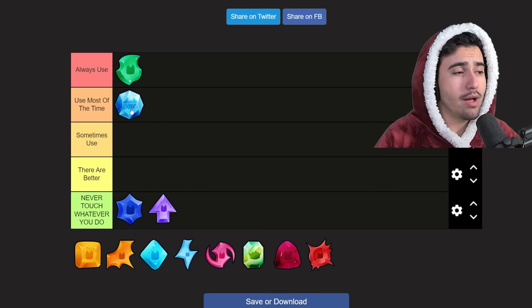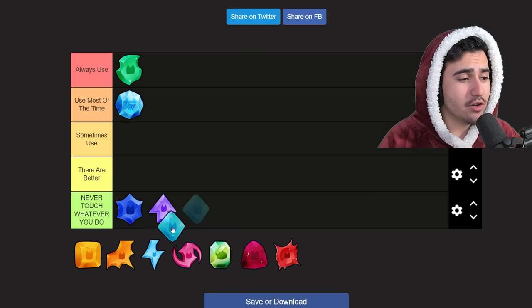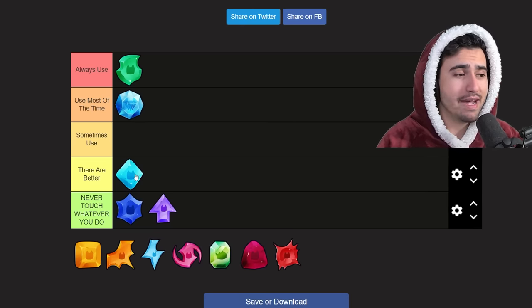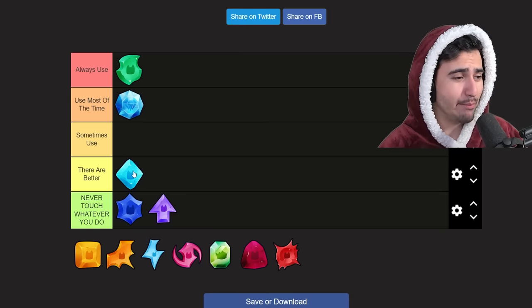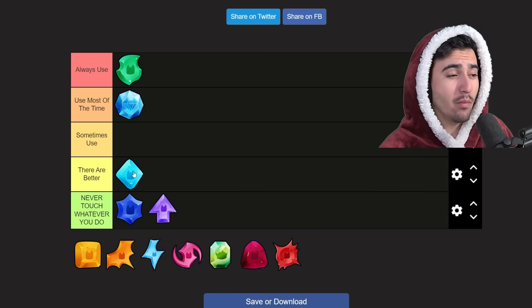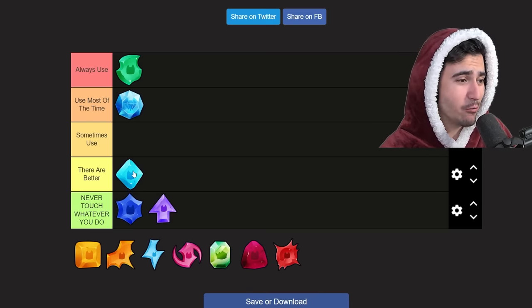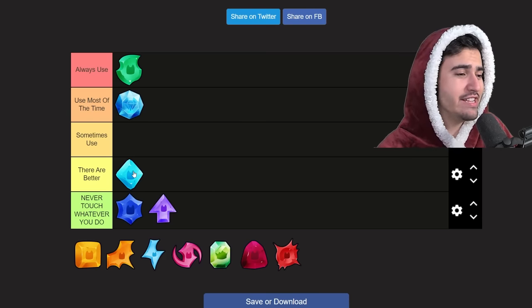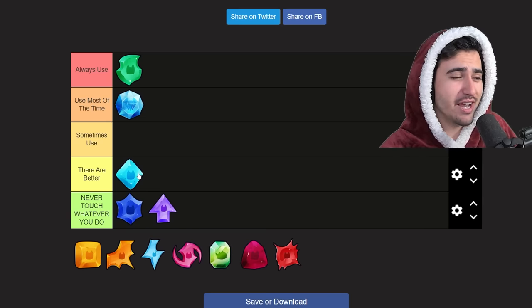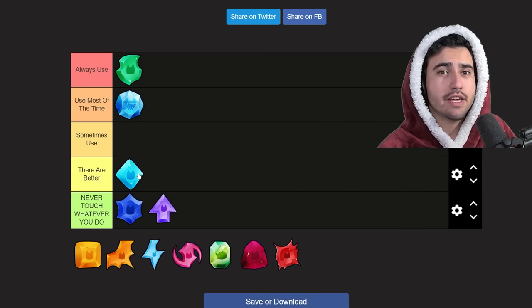Staying on the diamond theme, let's talk about the diamond charm. I'm going to put this in the 'there are better' column. The diamond charm increases the amount of diamonds a pet earns by 10%, but this 10% bonus is only for that one pet. To put it in perspective, you can have up to 99 pets at once — all hitting different breakables and getting small amounts of diamonds. A 10% increase for just one pet isn't really that good, so I definitely don't suggest using it when there's something better on this list.